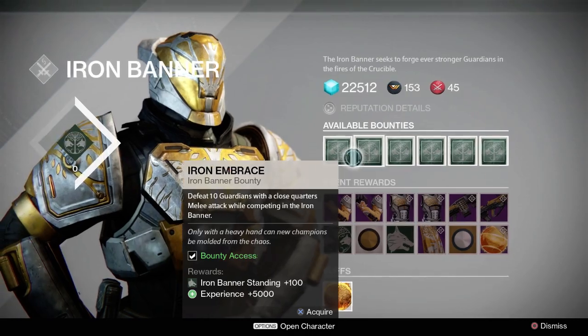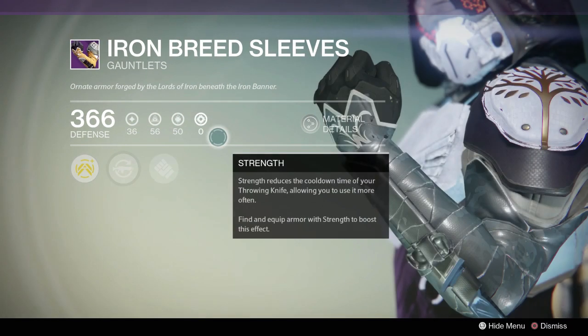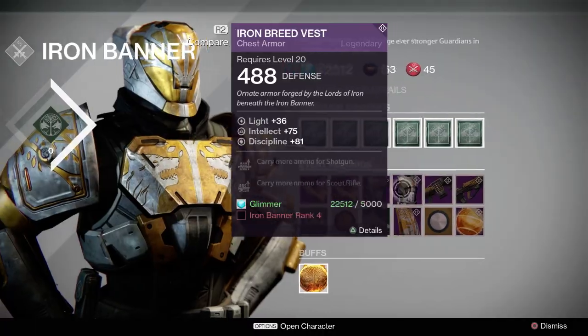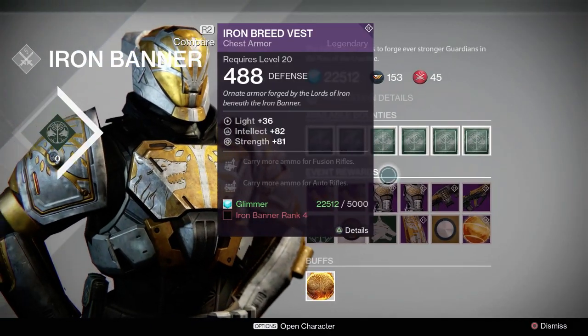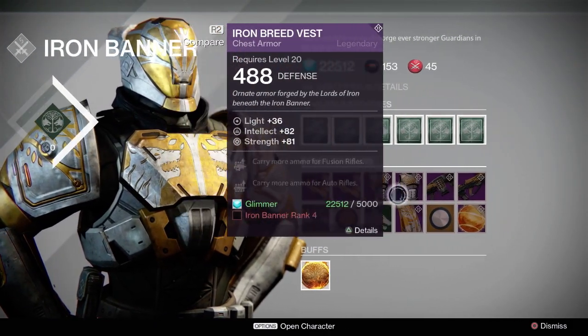We've got Lord Saladin. This week he is selling gauntlets — nice-looking gauntlets, pretty cool, with a little dagger design going on. He's also got chest pieces — the Iron Breed — looking really good. They've got alright stat rolls: Strength, Intellect, Intellect Discipline. So if you want to rank up on that Intellect Discipline stuff, it's great.